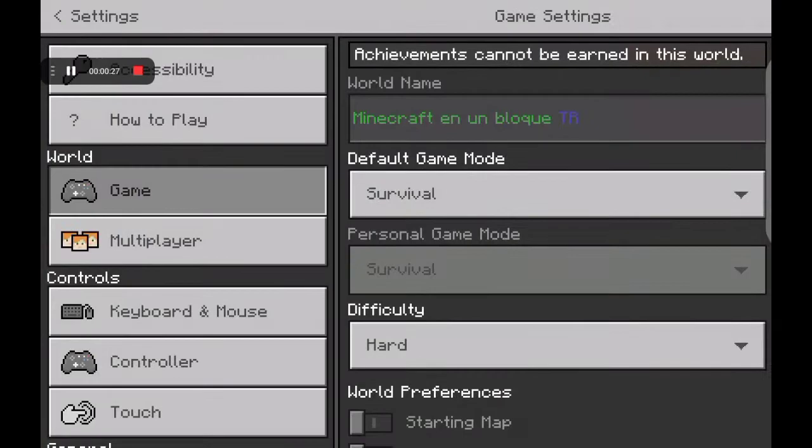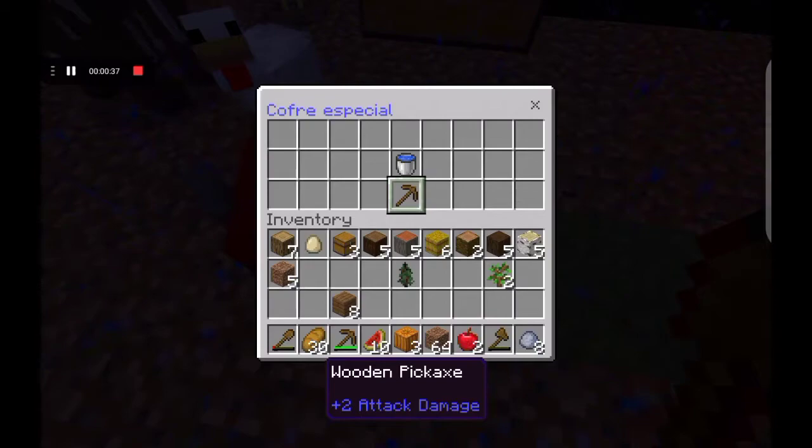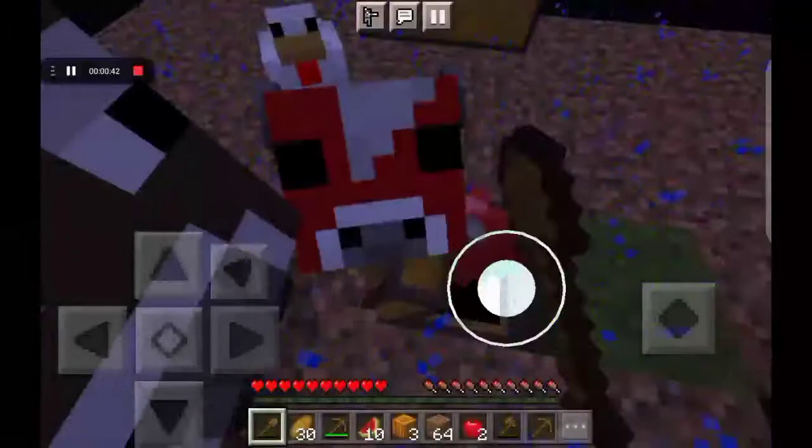I swear I didn't use creative mode here. Maybe this is really how the feature works. Maybe. Nevermind. So we got a wooden pickaxe and a water bottle — actually a water bucket.